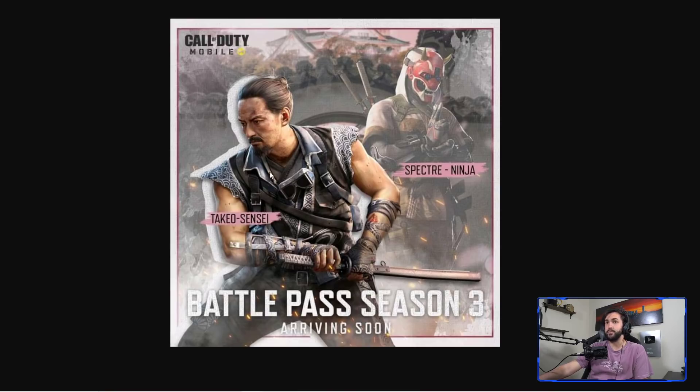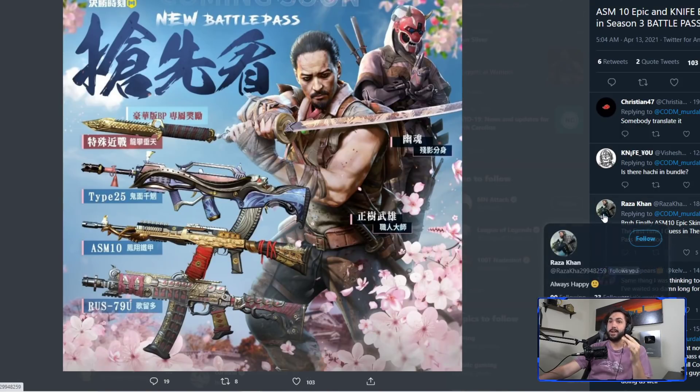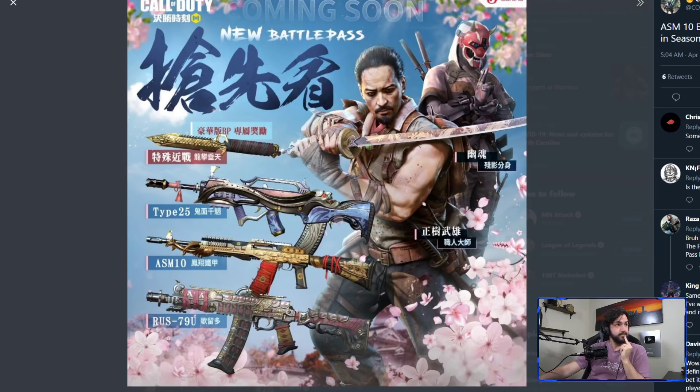The real teaser I believe just dropped about an hour ago on Kadem Taiwan — credits to Murder Blast for finding this. The knife on there looks super super sick; that's definitely one of the cooler knife skins I've seen and one of the most unique ones as well. We already saw the Type 25 and the RUS, and we got an ASM 10 as well.